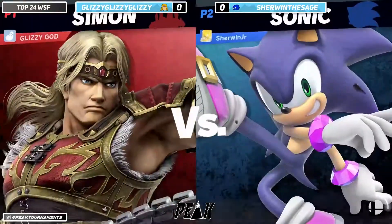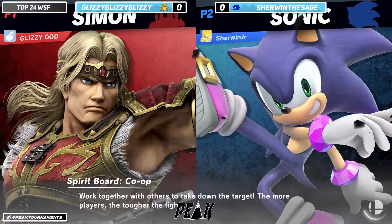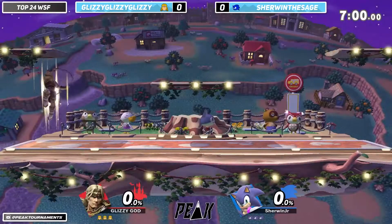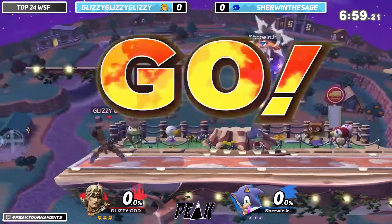I don't know the full list of buffs that each character receives, but I know both were recently buffed. So it's going to be interesting to see how those buffs get used and which opponent comes out on top. We're going to be starting on Town and City.